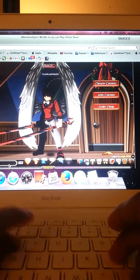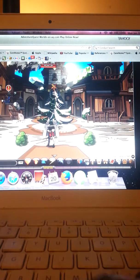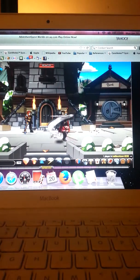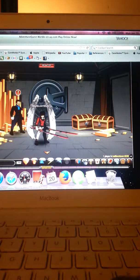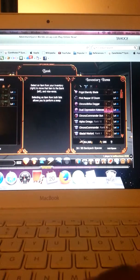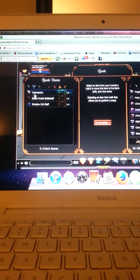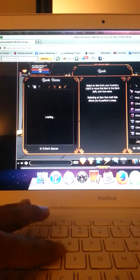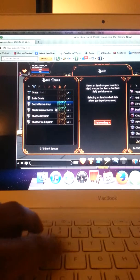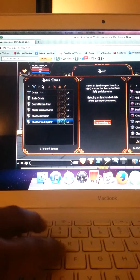All right, Battle On Town. We go to bank. These are the weapons: Oppression, Battle Oracle Staff, and Shadow Warp Staff.